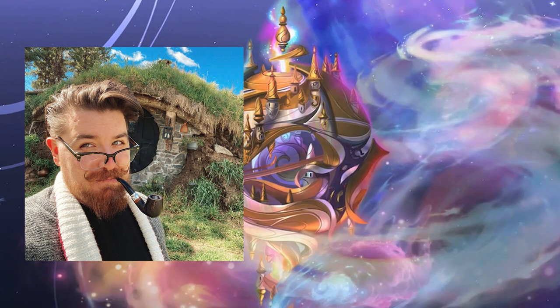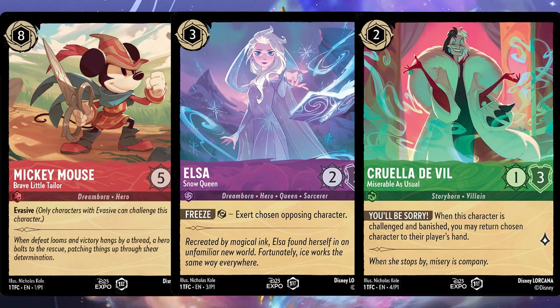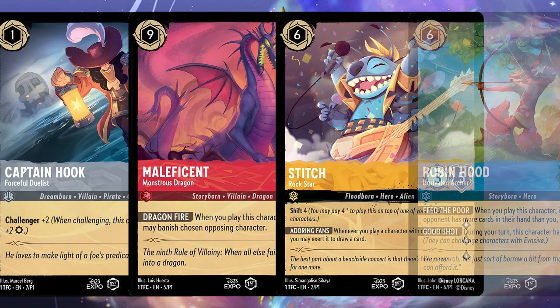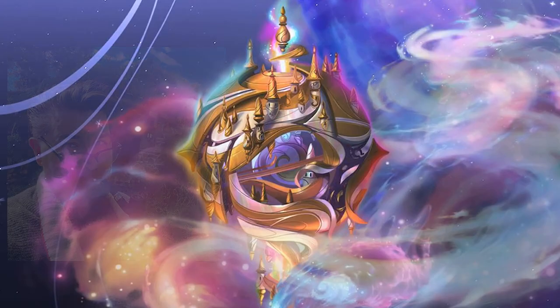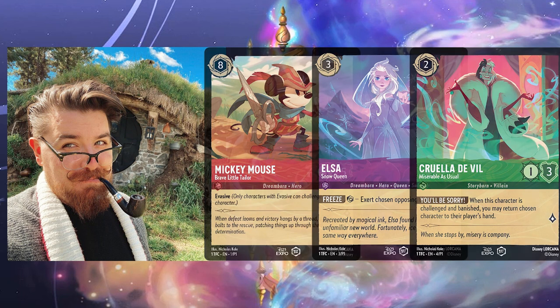Cole brought his expressive character illustration to Disney by illustrating three of the seven cards that were released at D23. The other cards are illustrated by unique artists that will be featured in other videos, meaning Cole is the only artist brought on for multiple cards so far. Before we take a look at his cards and see why he was chosen to set so much of the artistic tone for this game, let's go over two of his older designs first.